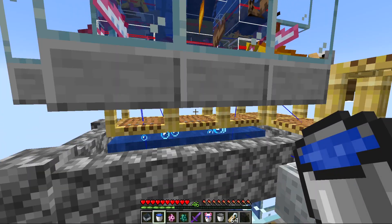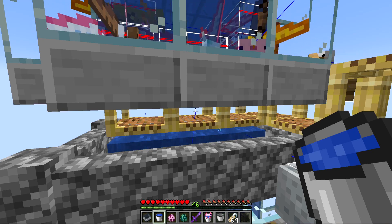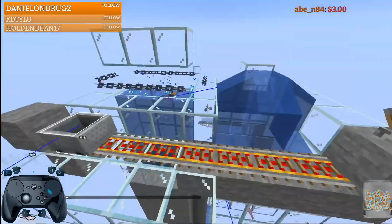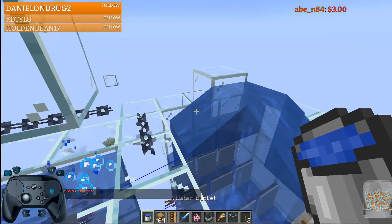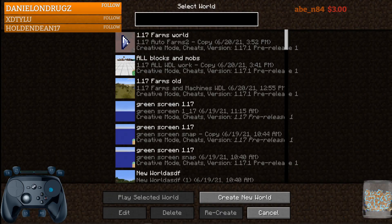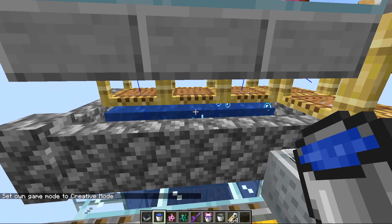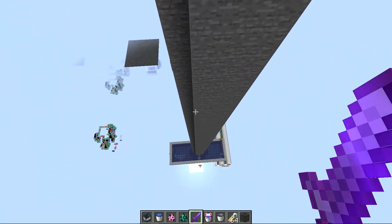I mostly noticed this in single player, but the desyncing can also cause the water source to duplicate. Here's a clip from my stream showing the water duplicating from one source into two. Keep this in mind when running the farm.